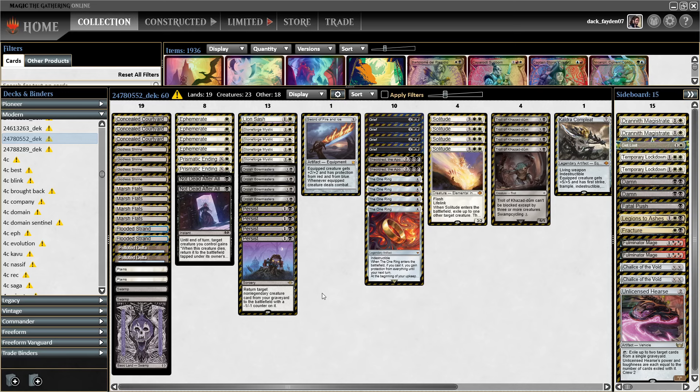A Persist with Troll on turn 2 is a 5/4, a very strong threat that's hard to block. That is a good reason to keep your starting hand. If you have a Troll on turn 1, cycle into turn 2 Persist — that's almost good enough reason to keep if the rest of your hand is not absolute trash.